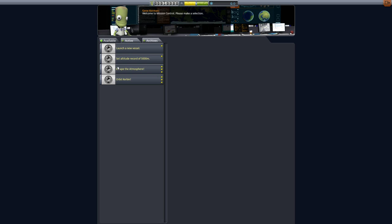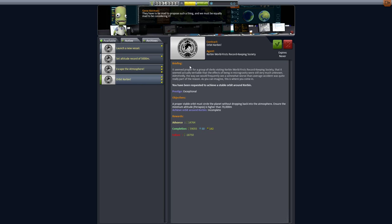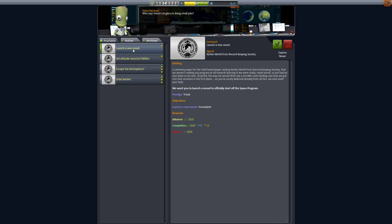You'll see here are the ones that are available. These first ones don't really expire ever, so you can take as much time to get these. I think we'll pick 'launch a new vessel' — that's pretty simple and straightforward. You can read the little briefings; they're a little wordy. It tells you how much money you'll get in advance, how much for completing it, how much science and reputation, and what happens if you screw up — you get minus 2,000. Let's accept that contract.